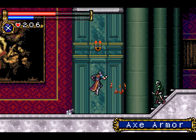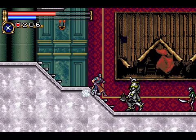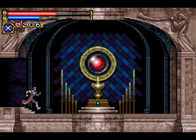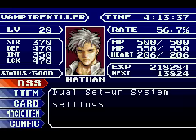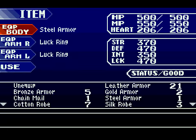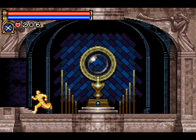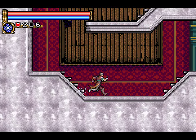You gotta be kidding me. So where do we want to go? I think first we want to save. What do I have equipped? Steel armor. Intelligence is too low. Using the luck charm decreases my mana. Moving on.